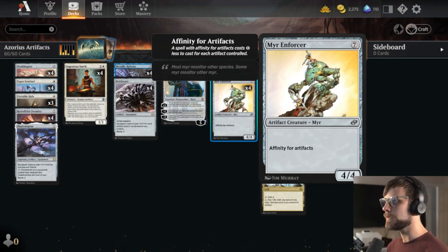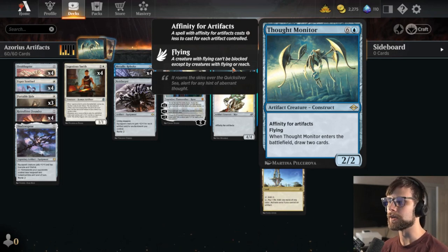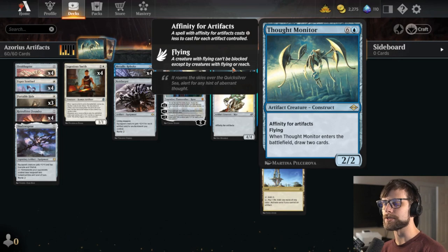It's a really powerful ability. We also have it here on the Thought Monitor, which is a really powerful card. It comes into play as a 2/2 flyer. Generally you can get it down to 1 or 2 mana, and you draw 2 cards as well. The value here is really amazing.